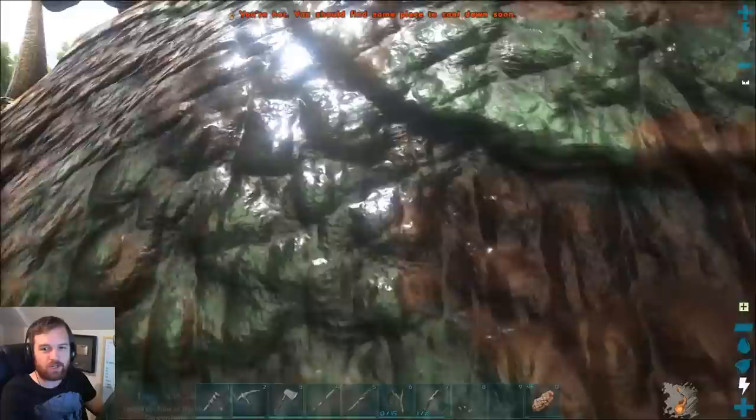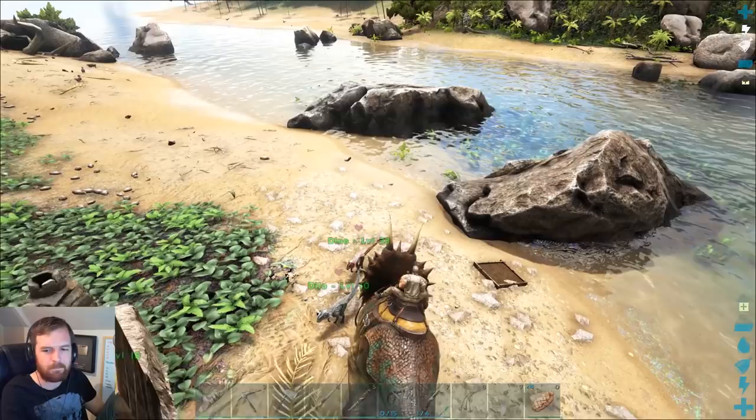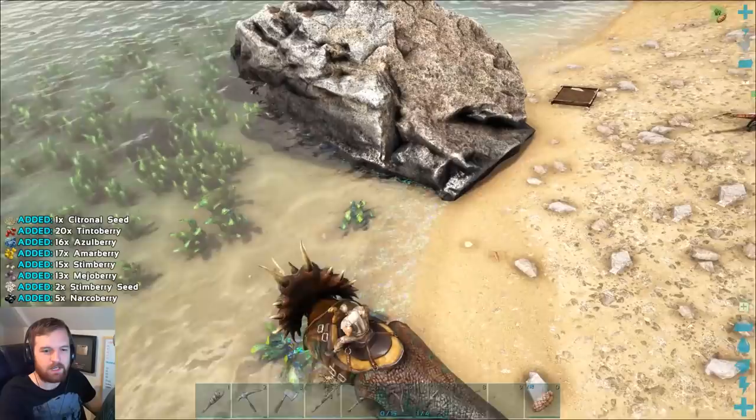We're going to have to use our Triceratops to get ourselves another Savoroot, because I majorly goofed up. I thought I'd be able to directly plant it down but I forgot you can't. A Citronal seed?